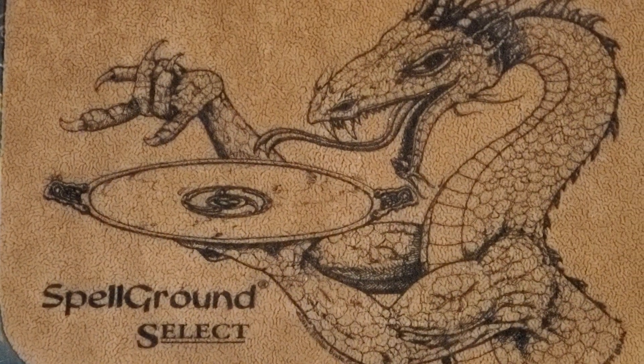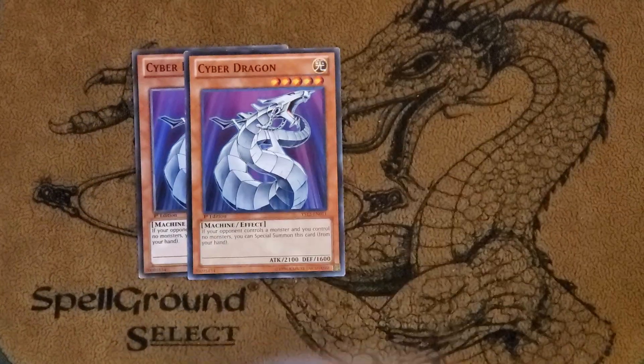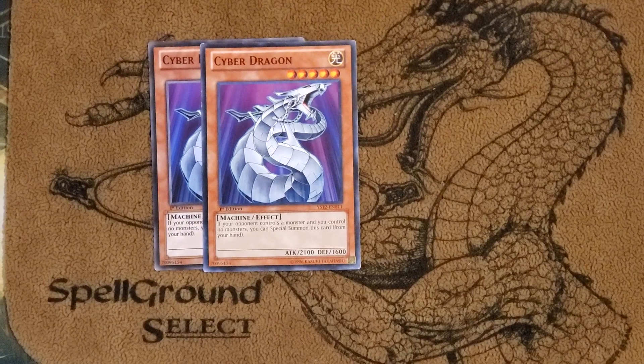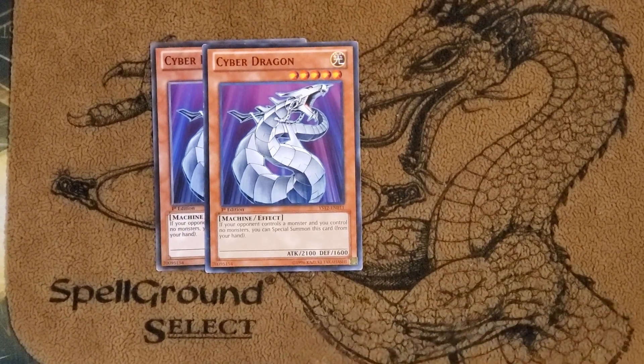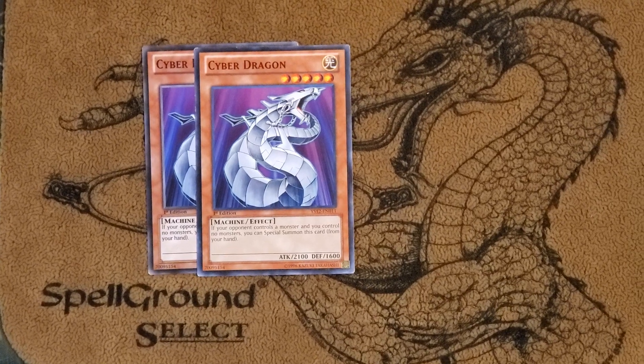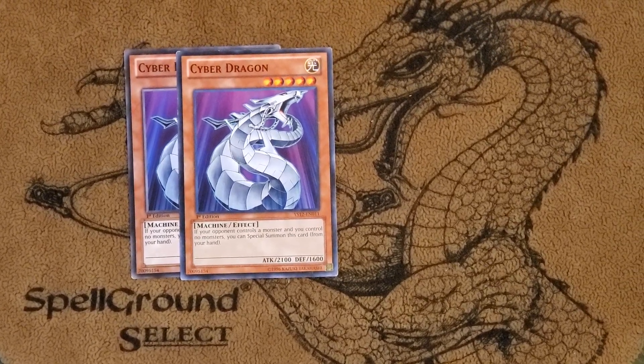I played two Cyber Dragon in the side deck — of course, you know, if you're playing Chimeratech Fortress Dragon. Into the side deck: two Cyber Dragon. The card's really good against the machine matchups and it's also an extender — you special it and then normal summon Fire Dog. If you don't get Torrential'd or Mirror Force'd, you're doing a lot of work right off the rip.